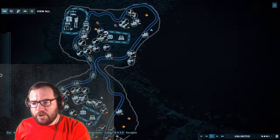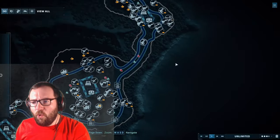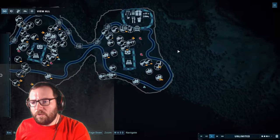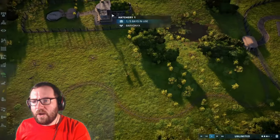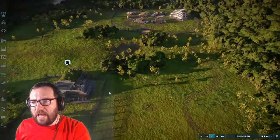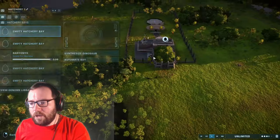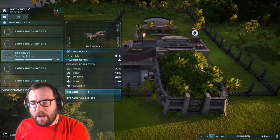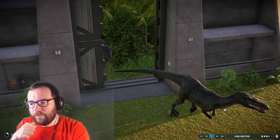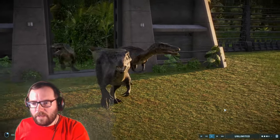We now have a total of 20 different carnivore species in our sanctuary. I'll deal with the extra Baryonyxes — maybe get a capture team. What we're going to do is release the other five Baryonyxes and have them duke it out. Way too many Baryonyxes.